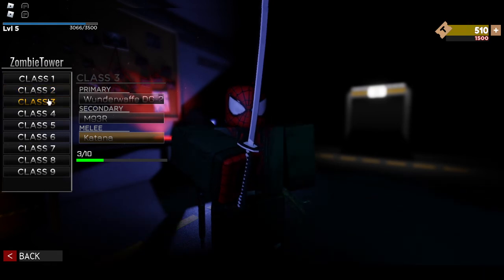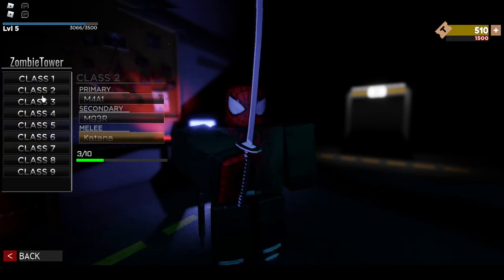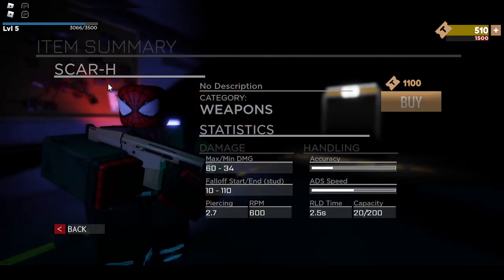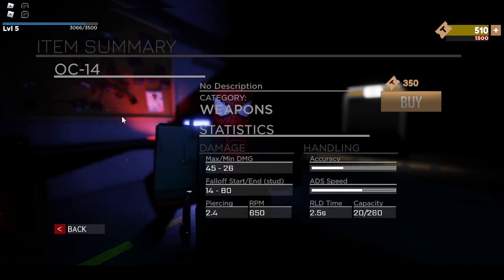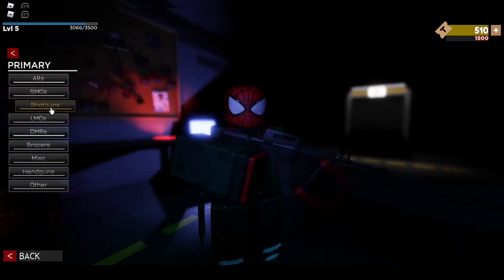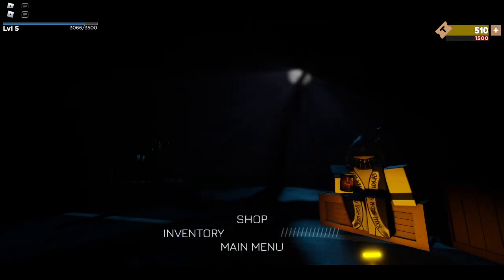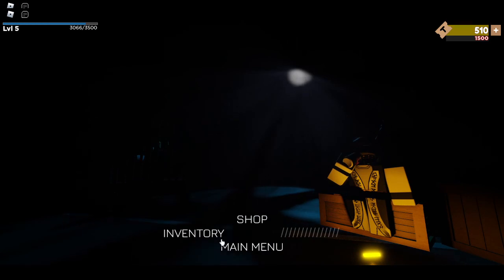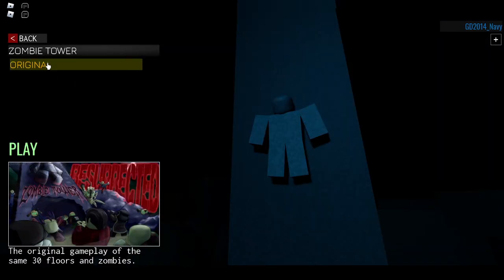Once you have all your classes set up in the way that you want, you can just exit out. I'm just in class five here — I might have enough for a Scar, AK, OC-14, or a shotgun like the KSG, but I don't have enough for any of those, so we're not going to buy anything today. Once you're done, press the back button right here, then go to main menu. Once you have all your classes set up, press play, select Zombie Tower Original, and press play. And that is how you do it.